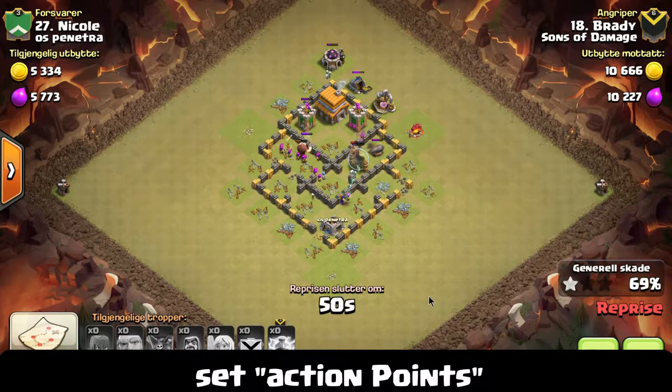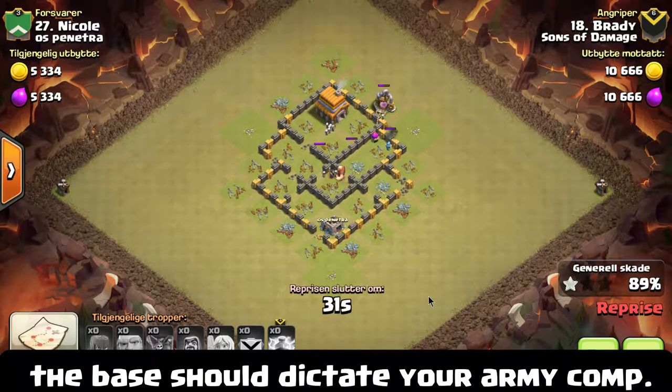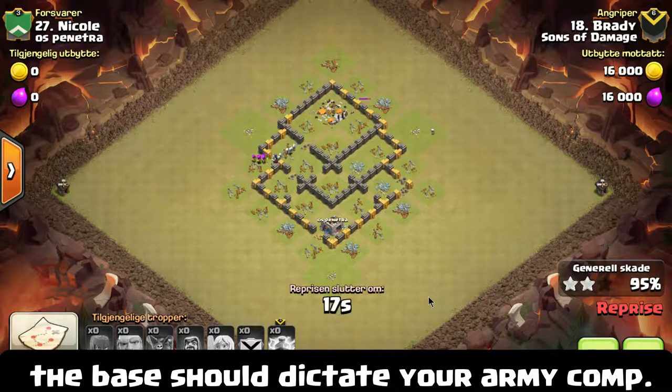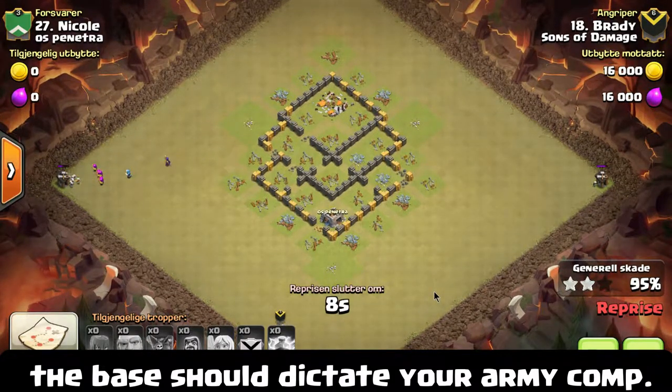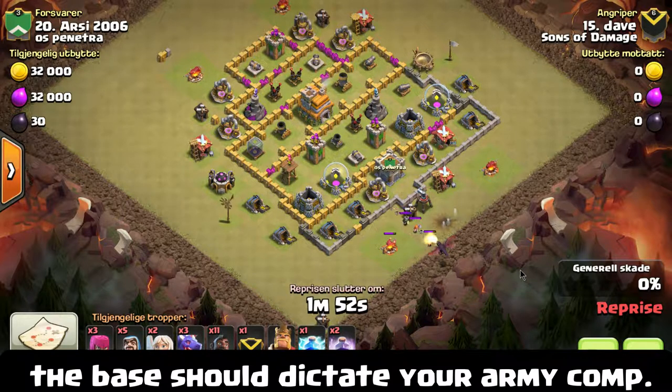On the screen right now it says 'set action points.' An action point is simply a different stage of your attack where you are satisfied with what the troops have done and want to commence the next stage. For example, when you draw out clan castle troops and pull them into a corner using one or two hog riders, that triggers the clan castle. You then start your kill squad — maybe a couple of witches and a golem — add a couple of wizards, kill the clan castle troops, hit the walls, take out the outside trash buildings, and funnel into the base.